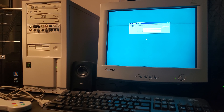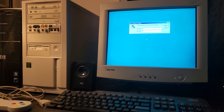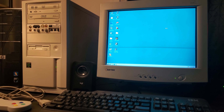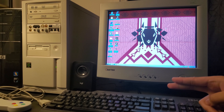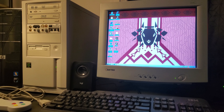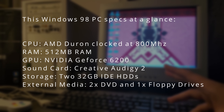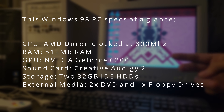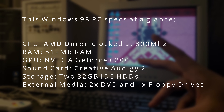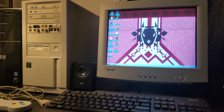I got the Windows 98 rig all booted up and ready for some Half-Life action. Let's log in right here. That is a classic and it should be respected. So this is my Windows 98 rig — I would call it middle-of-the-road specs. It's got an AMD Duron at 800 MHz, outfitted with a GeForce 6200, and as you can see there's an Audigy 2, which will support EAX, which I'm hoping this version of Half-Life has.